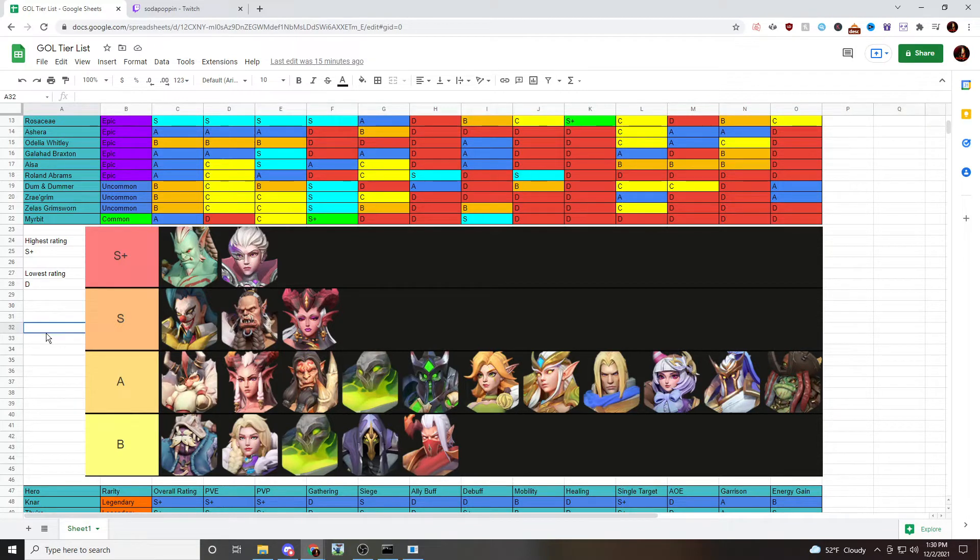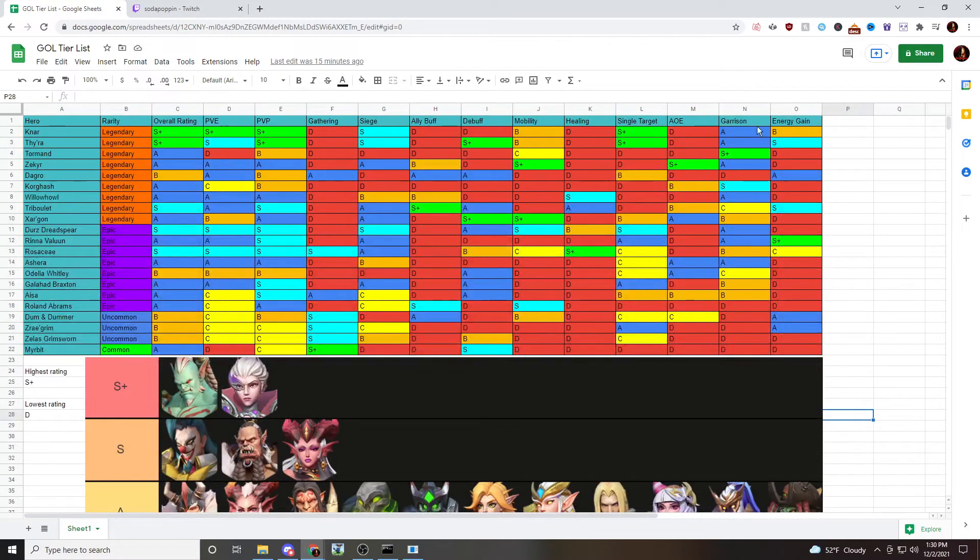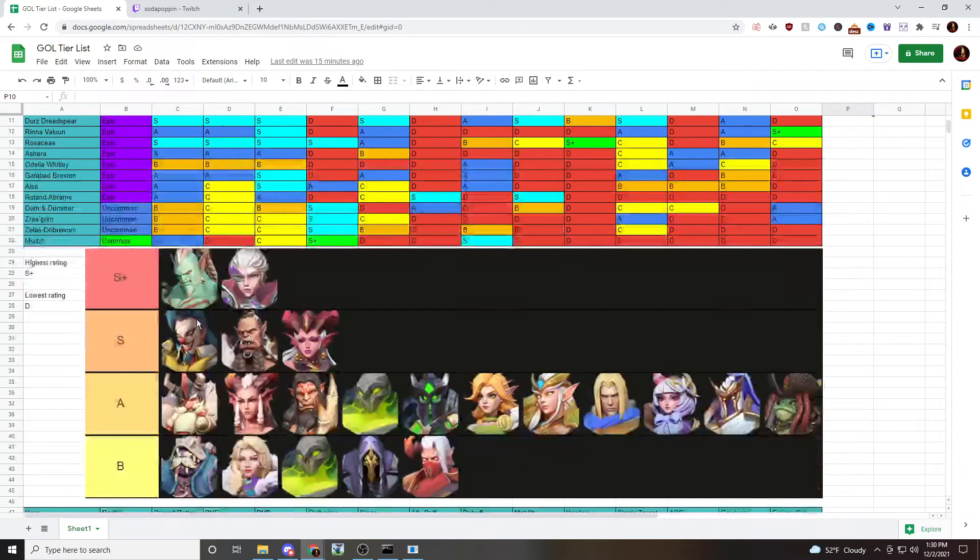In the A tier, the first hero is Torment Iron Might. He would be S+ tier if we were only talking about garrison, because that's really his strong suit — defending your stronghold is the only thing he's good at. Since he only has one strength, I put him in the A tier. Being in the garrison and defending is really the only thing he excels at, so that earns him a spot in the A tier.